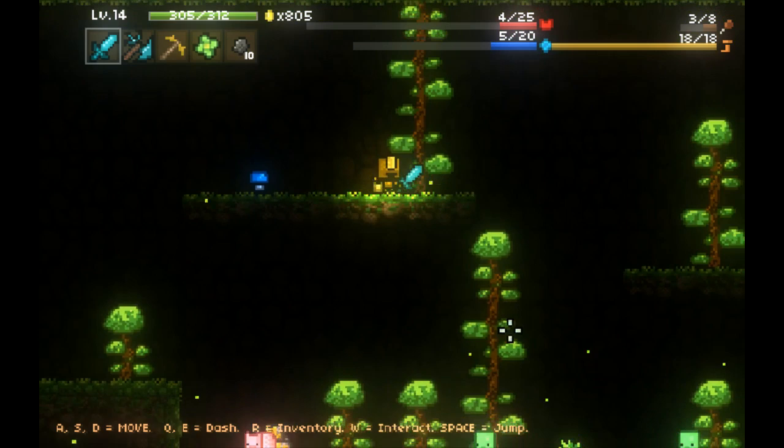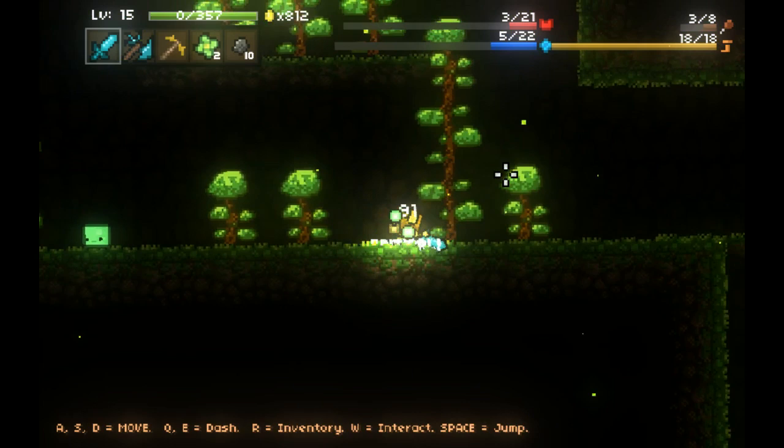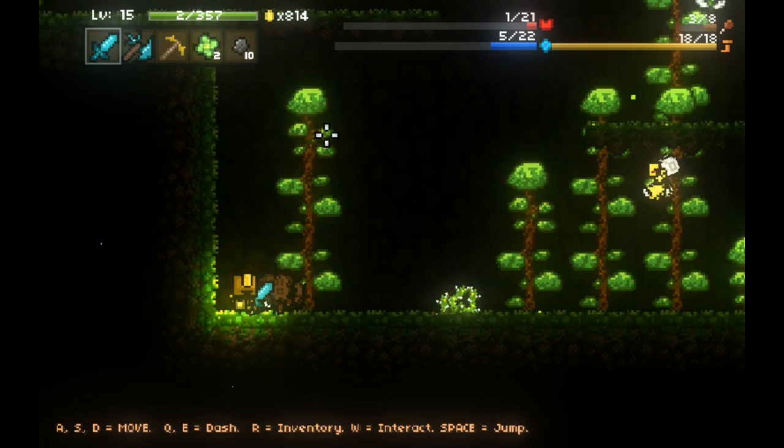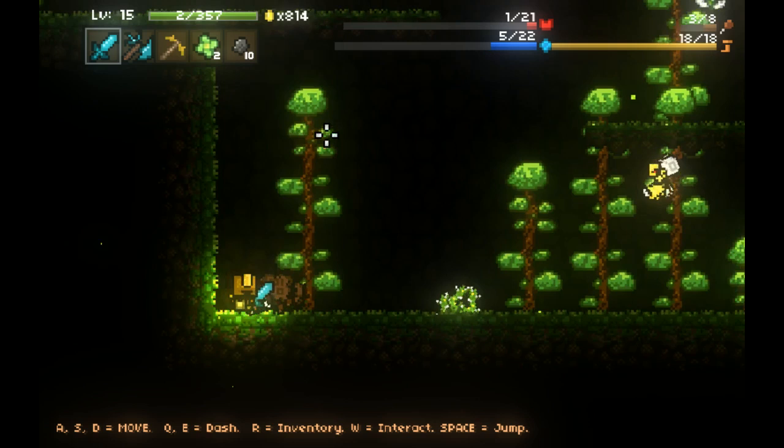That was easier than I thought it would be. Actually, I think I'm just going to go ahead and die because I need to go eat dinner and stuff - so you can kill me, bro. I'll take it like a man. That is another playthrough of Magisite. Now you can actually see that you can craft more stuff than I was showing off yesterday, and it's still really fun. Magisite - definitely keep your eyes out for it on Steam Early Access in February. I will see you all later, probably tomorrow. Peace out.